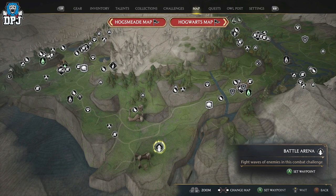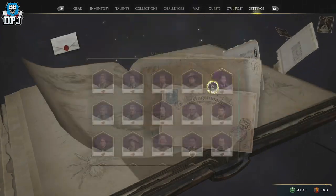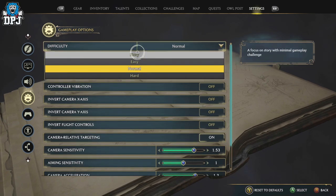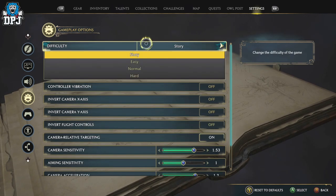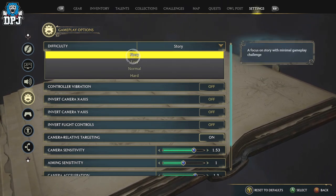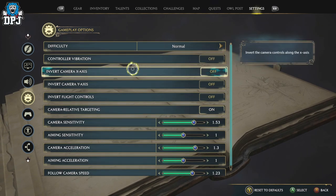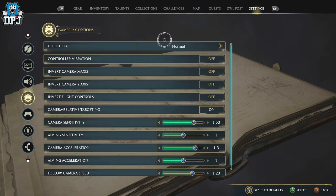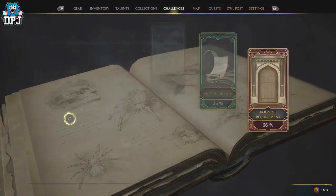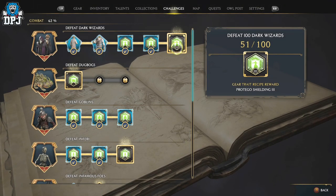If you go to these battle arenas and complete waves of enemies, you earn tons of XP, but the best part is the enemies count towards your challenges. Even better, you can change your settings and put the game on easy — there's no challenge whatsoever — or even story difficulty where enemies barely fight back. You earn the same amount of XP on any difficulty and still unlock the challenges, so you can storm through the waves.